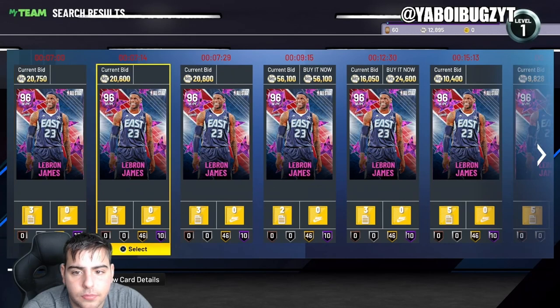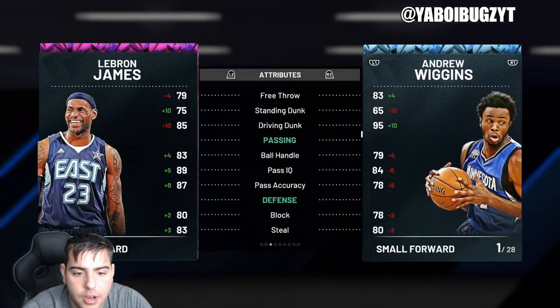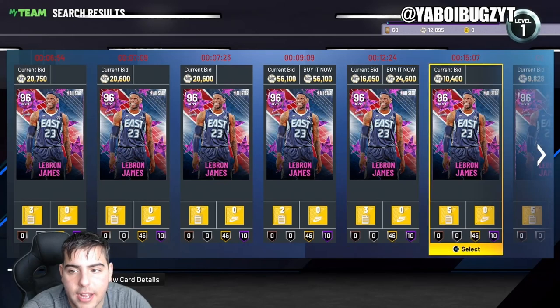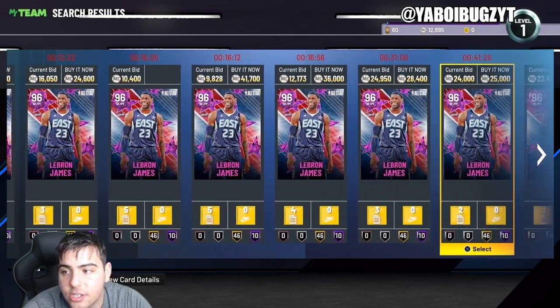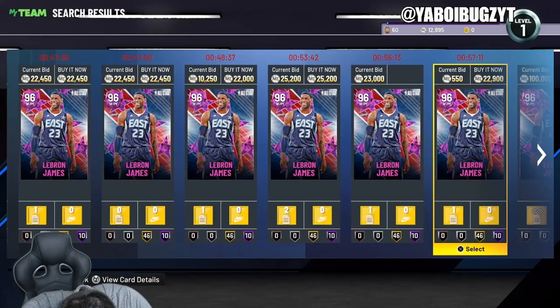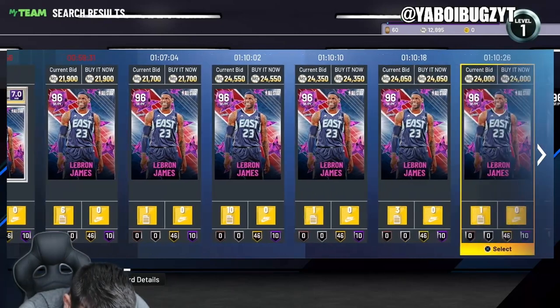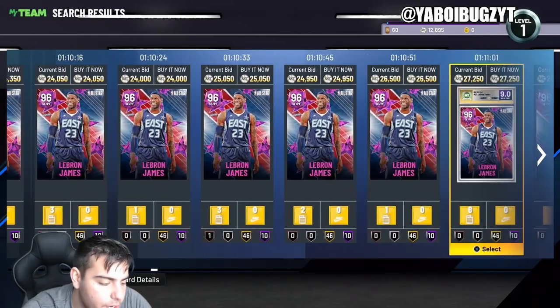Wow, this LeBron is lowkey juiced and I didn't even know that — and he's this cheap, which is absolutely crazy. So the pink diamond LeBron is a dynamic ratings LeBron. I'm not exactly sure which LeBron that is, but you get a free galaxy opal level if you grind those out.